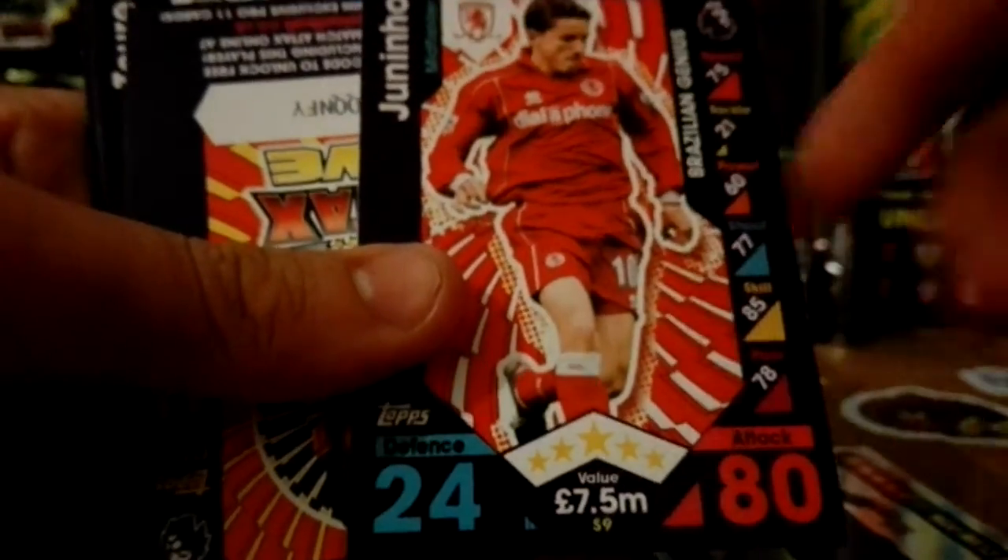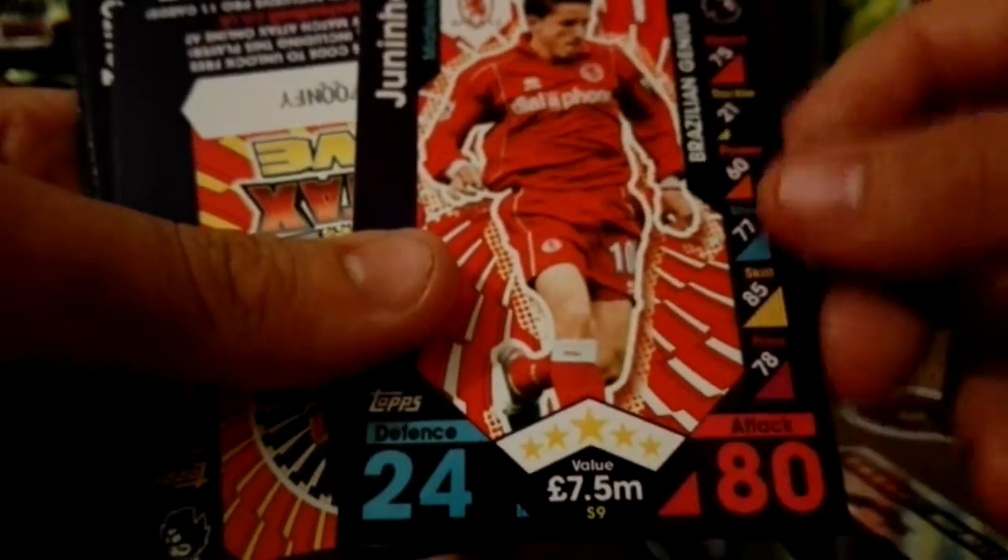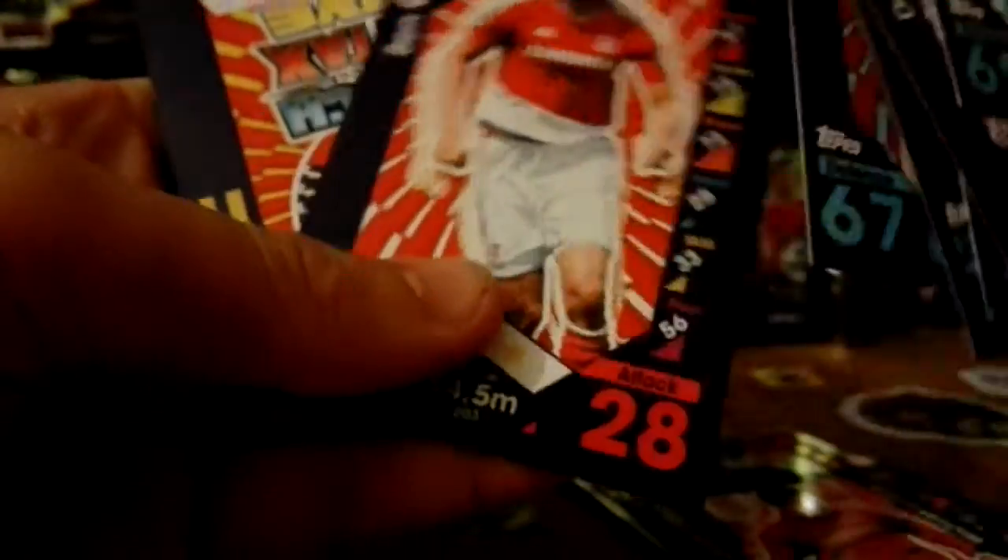We've also got Jirinho Brazilian Genius — legend cards. We've got Diego Loughran code, Yaya Toure, Danny Rose, Mbule, Sean Cross Captain, Robson Carnu, Ben Mee — very low rated actually for him — and Ben Gibson. But guys, we did get the Hazard 101 in the first pack today. He deserves to be at the back there.